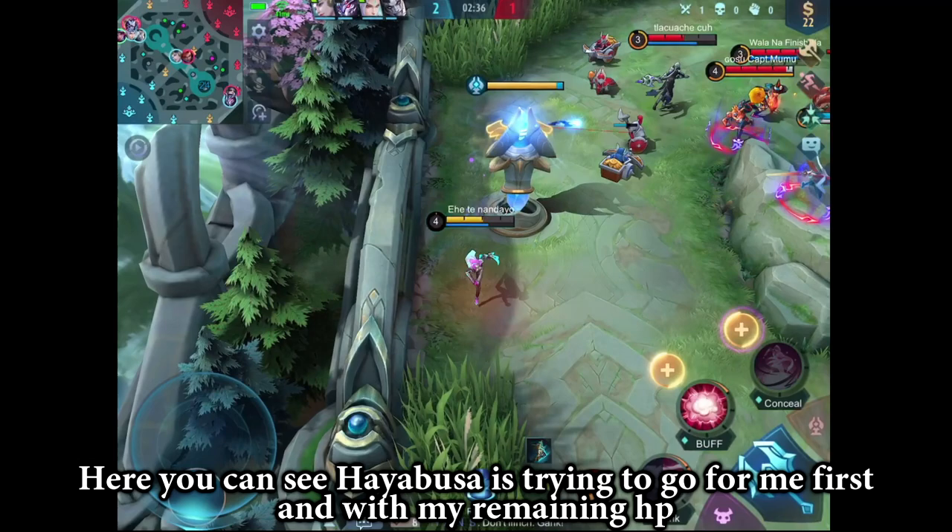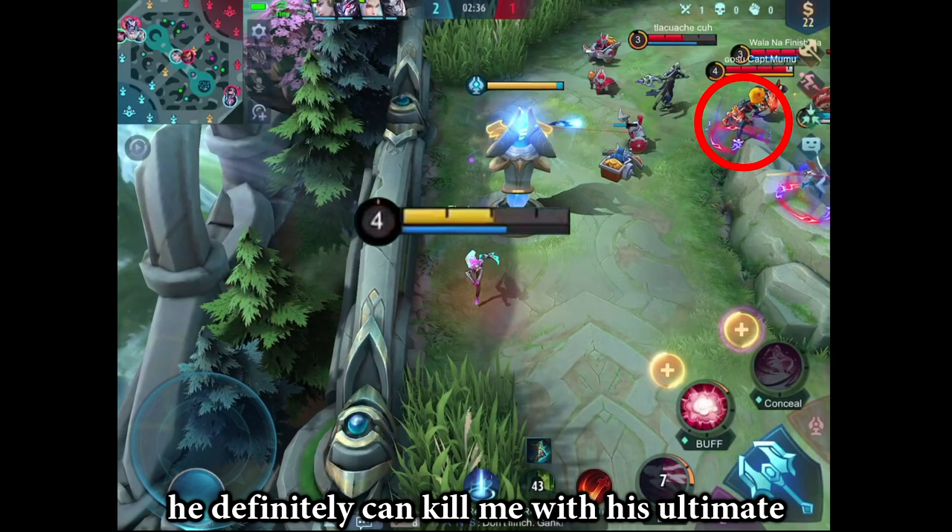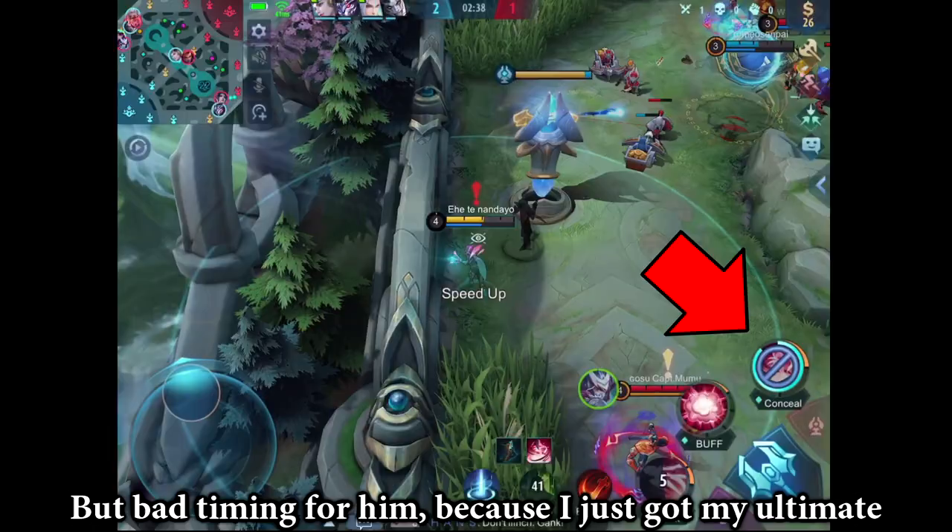Here you can see how Hayabusa is trying to go for me first, and with my remaining HP he can definitely kill me with his ultimate. But bad timing for him, because I just got my ultimate.